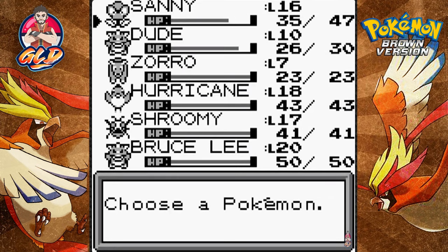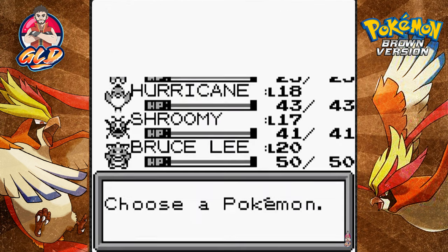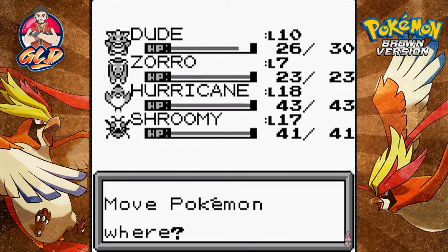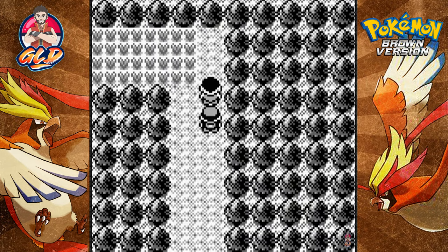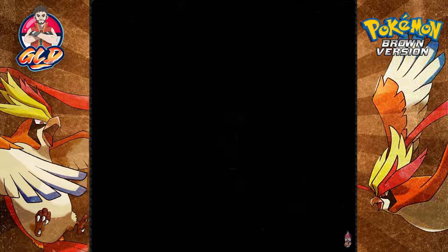Sunny has evolved - our starter Pokemon is now an Ivysaur, still a grass and poison type. I kind of want to use Bruce Lee because that combination of Meditate and Double Kick is a pretty bang-up combination.